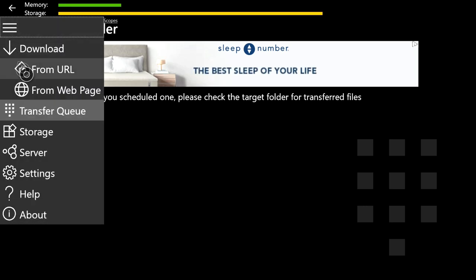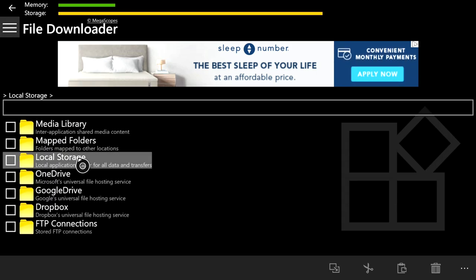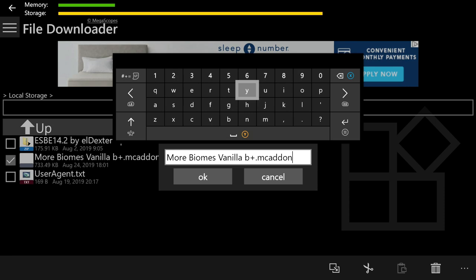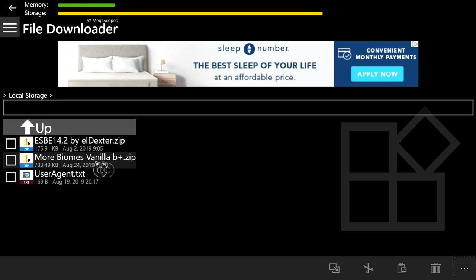Once the download is done, click the three lines at the top left again, then click Storage, then Local Storage. Find 'More Biomes Vanilla Plus Add-On,' press A on the checkbox to the left of it, then click the three dots at the bottom right and click Rename. Push the right bumper and erase 'mcaddon' but leave the dot. Then type 'zip' — boom. Push B to dismiss the keyboard, then press OK. This converts it from a .mcaddon file to a .zip file.